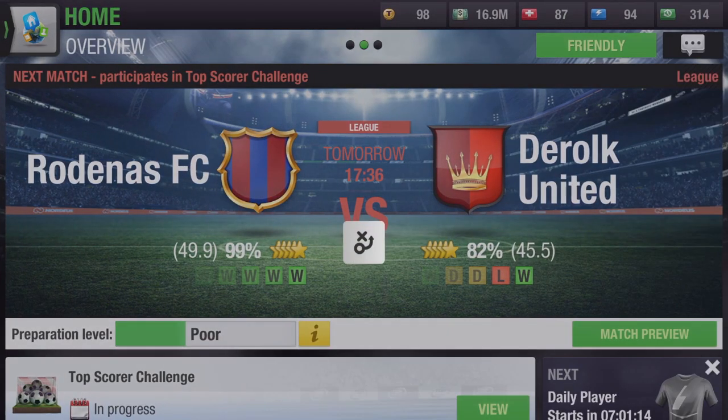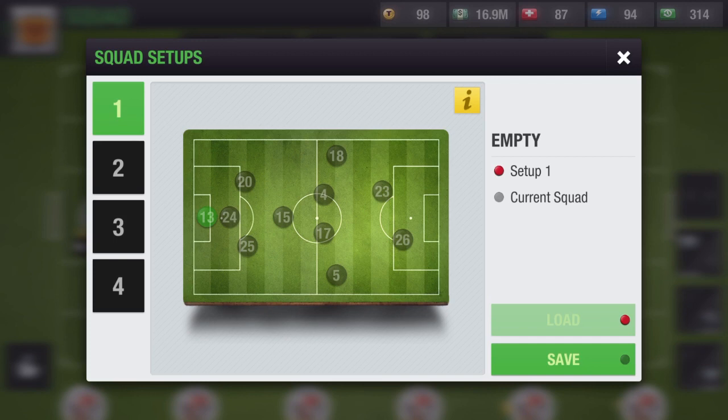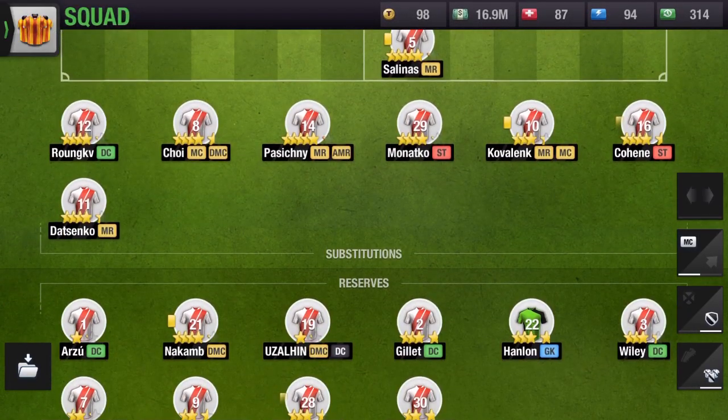Now we can save our formations — finally! This was a feature I'd been missing for a very long time. You can pre-save different formations and then load them with just a tap of a button, rather than having to rearrange the whole formation after just one game when you want to experiment tactically. You can save different formations and load them whenever you want to use them, which is very, very great.